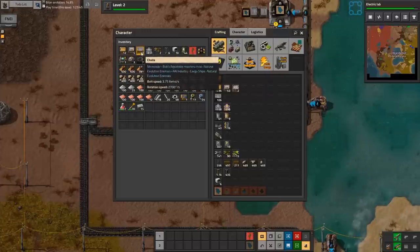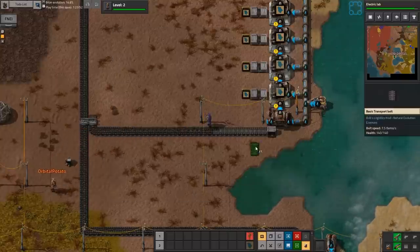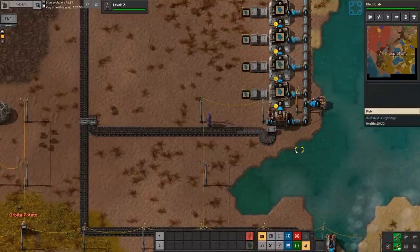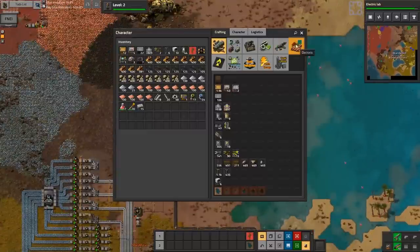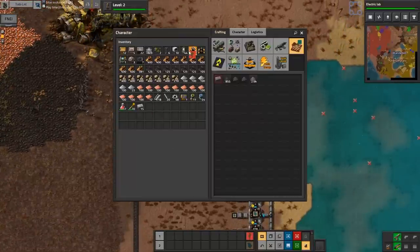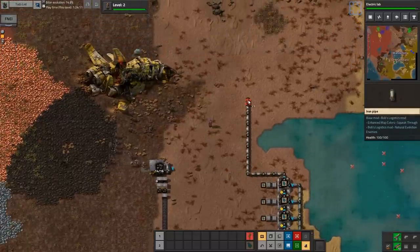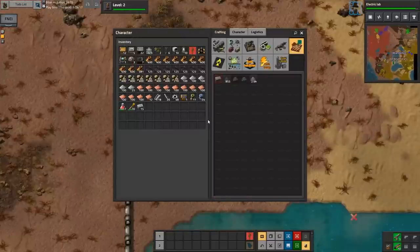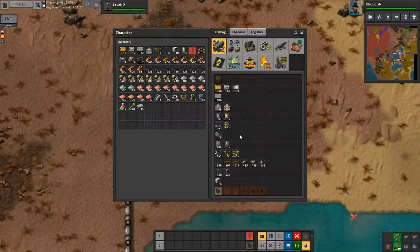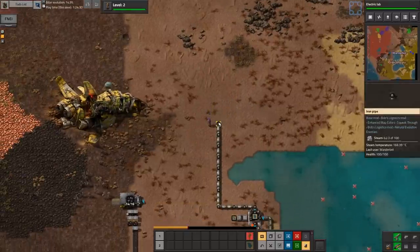We should never need to craft basic horrible transport belts again. Are you redoing science? Since we've got electric labs, or will have in a very short time? Good shout. Do you have landfills yet? No. Build over this water - you want to completely pave over this pond right here? Oh, absolutely.